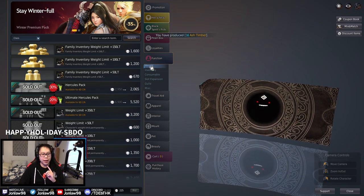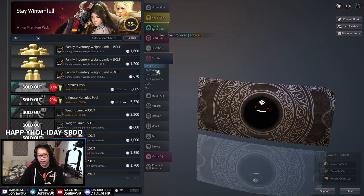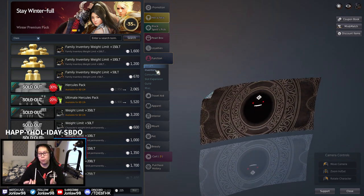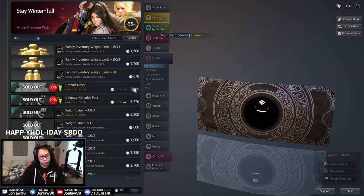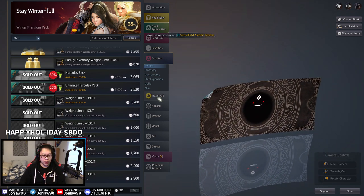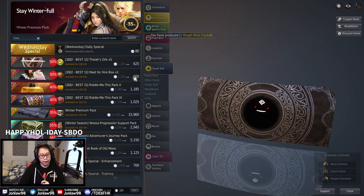Weight is always more important than inventory slots because when you're grinding you can mail weight back, and you can carry more without stacking items on your horse. Overall, weight is more important than inventory, and those are usually on sale so you can get them at your own time.